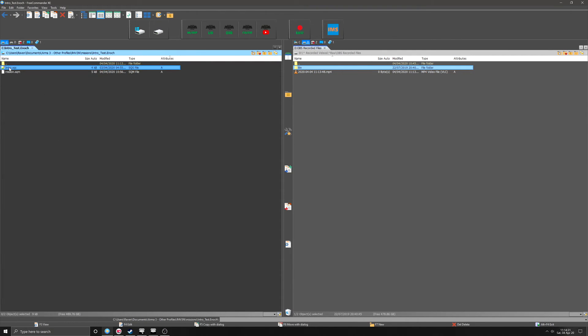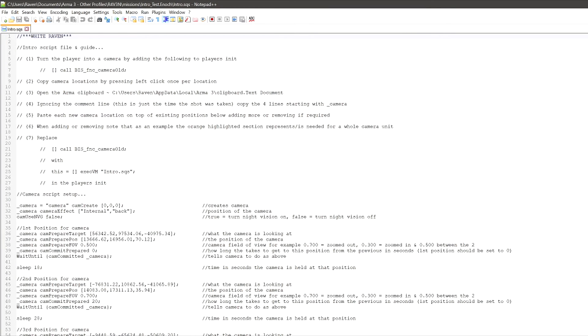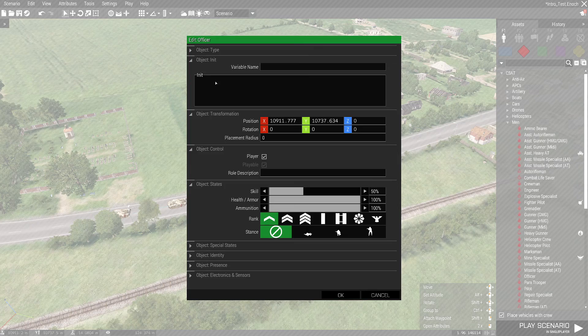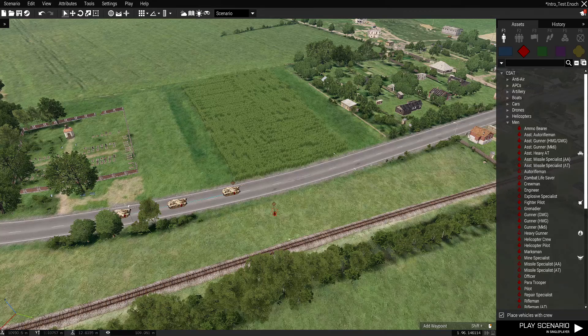If you open that up you'll see that I've done a script for you. Each part of the script I've put a description as to what it does so you can play with it yourself, and I've put some instructions above it. So if we follow these together: number one, turn the player into a camera by adding the following to the player's init. You just literally copy that, go back to your mission, open your player, paste that in there. So that's now turned your player into a camera.